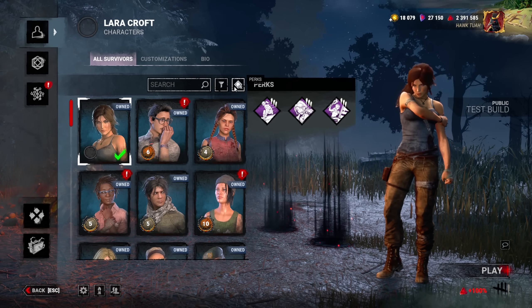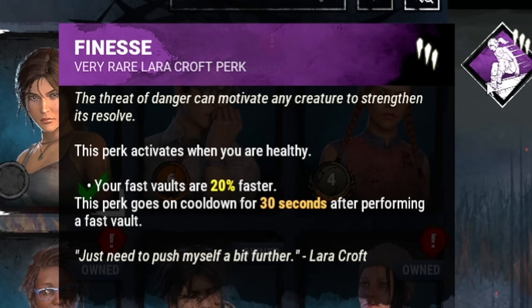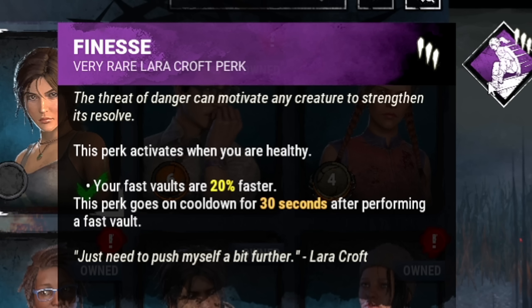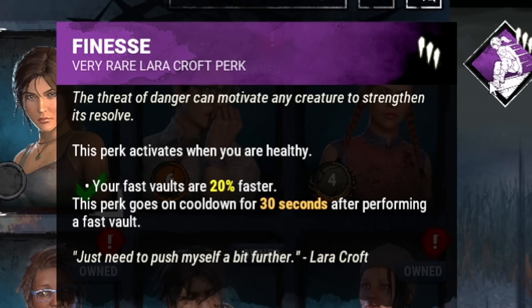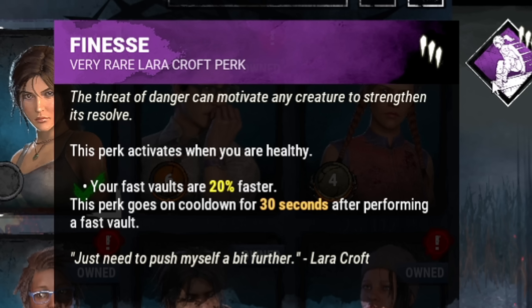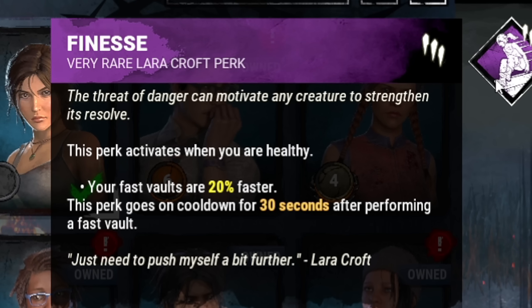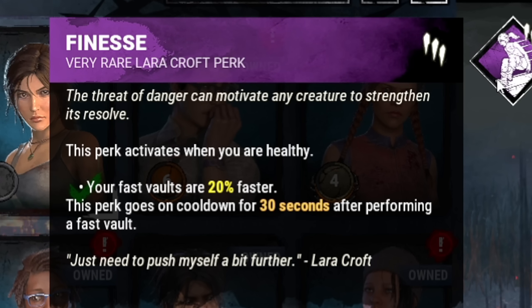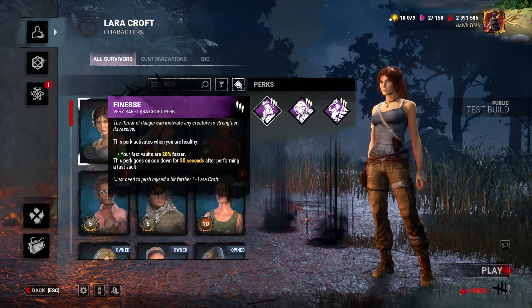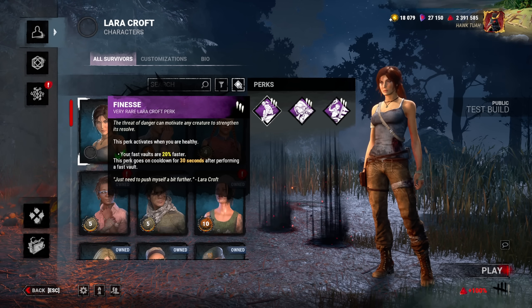You can actually select the perks here. First perk: Finesse. This perk activates when you are healthy — your fast vaults are 20% faster. This perk goes on cooldown for 30 seconds after performing a fast vault. So you're able to vault 20% faster, but you have to be healthy, and then it goes on cooldown. Unfortunately you cannot pair this with Resilience for faster speed. Pretty cool — it's every 30 seconds, so on a lengthy chase that's gonna be nice. You're gonna be able to clear windows a lot faster.